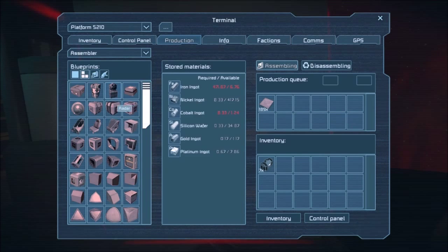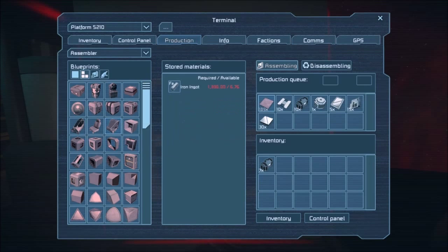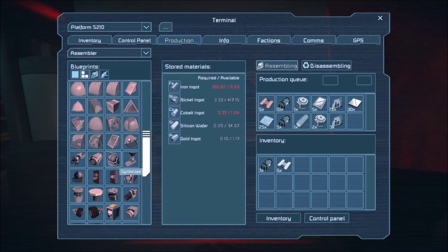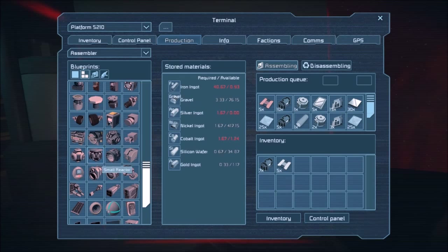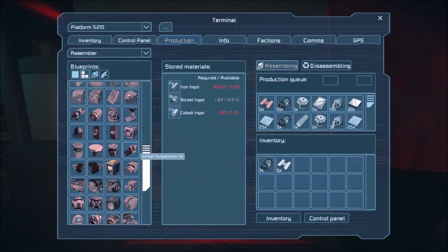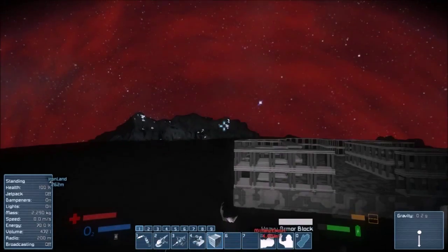We're going to need the cockpit definitely. We are going to need - shut up, I know - a button panel, probably not. Where are the things that are one hundred percent necessary? Because this ship, we're not going to have all the fancy dingles and dangles. We're just going to have what we need. We need a gyroscope, probably two actually. We're gonna need a few small reactors, a couple of those. Small reactors, gyroscope - what else? We need thrusters. Let's get a lot of those going.